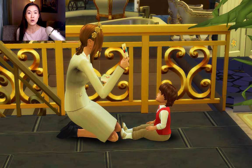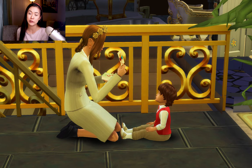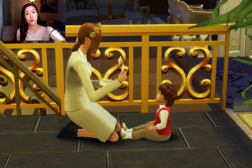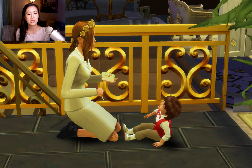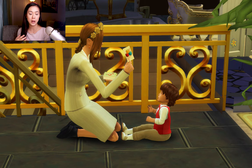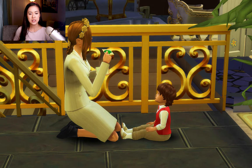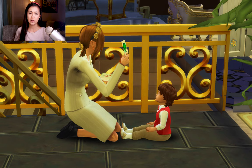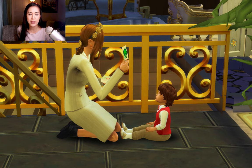Hello everyone! Welcome back to another episode. In this episode we are focusing on the royal family of Brindleton Bay. I have changed the outfit of Prince Johan so as you can see he's wearing the family colors of red. It looks like Queen Nina is still in her politician work outfit, but what we're going to do in this episode is visit the two royal families of Brindleton Bay so we can kind of get to know them a little bit better.